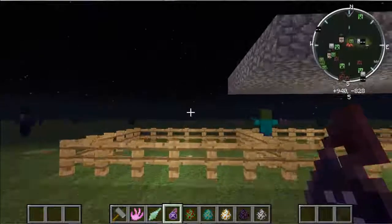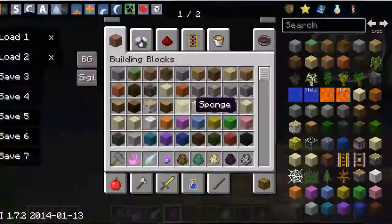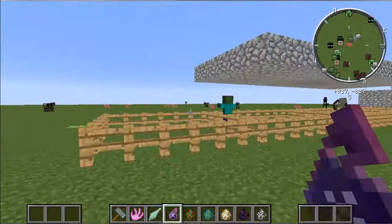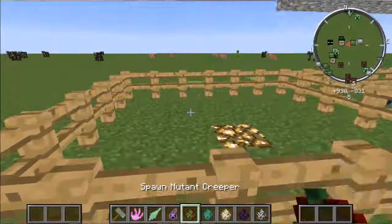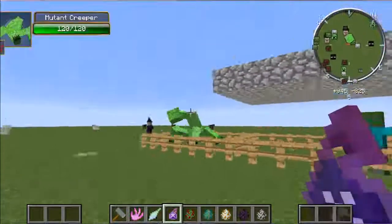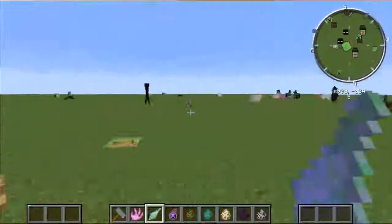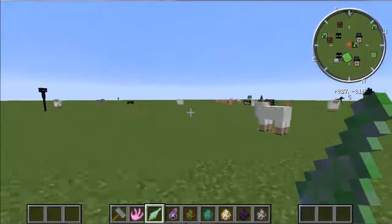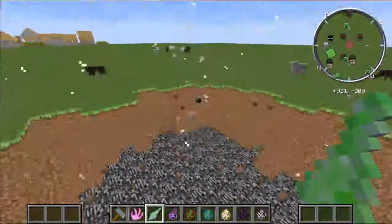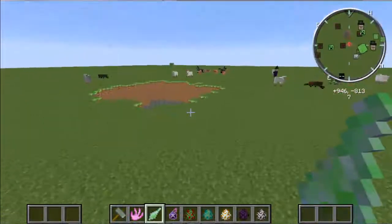It looks like it's damaged, but it's not. The Mutant Creeper will look like this. When you actually kill the Mutant Creeper, you will get the Creeper Shard. It's really good and pretty rare, but once you use it, it will just be damaged really quickly. It instant kills — it just kills the Enderman instantly. And it damages a Mutant Zombie in one hit.